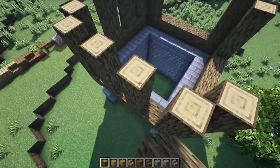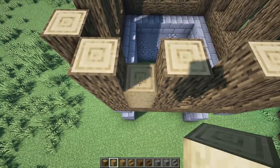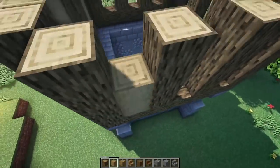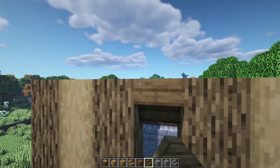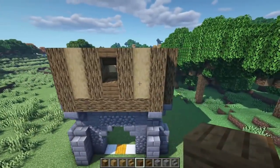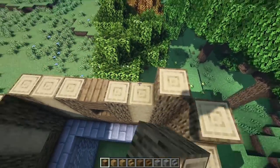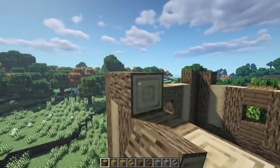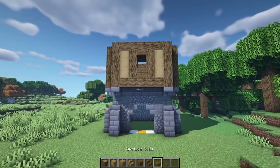Put logs in the center going up by three, connecting to the top log, and repeat this all the way around. Now grab stripped oak log and go up one, two, and three on the corner bits, leaving the middle one open. In the center bits, put an upside down spruce stair and a plank on the bottom. Repeat all the way around. Then go up again on the corner bits with logs and do a cross beam going from one side to the next.